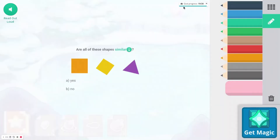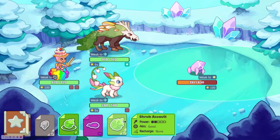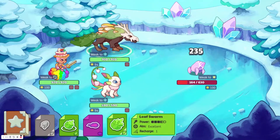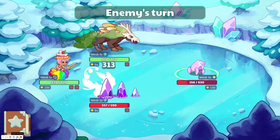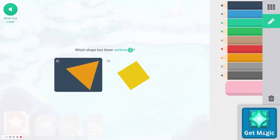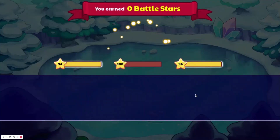Up here we can see that we have 19 of 20 done. We'll get the question right, and that goes up to 20 of 20. After the battle we'll probably get a message or mail, because this isn't the first time I've done it like this. Normally it would be a lot easier — normally you wouldn't have to answer questions. So we went ahead and won the battle.